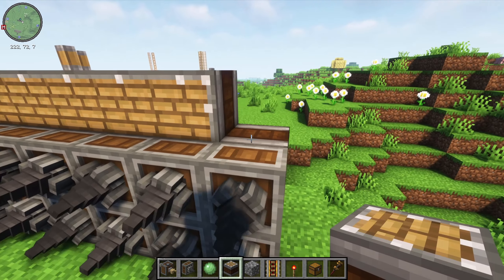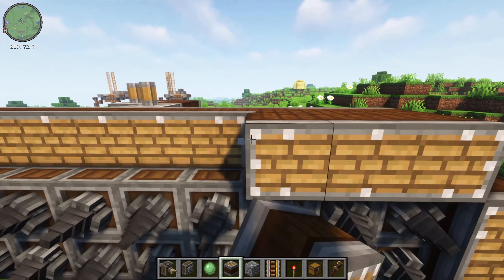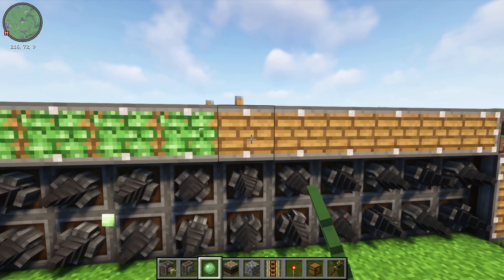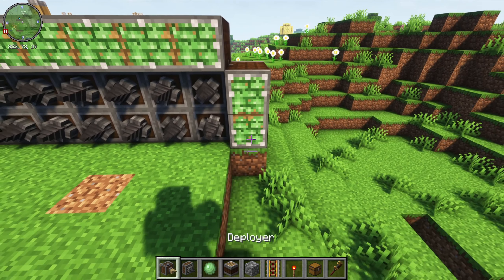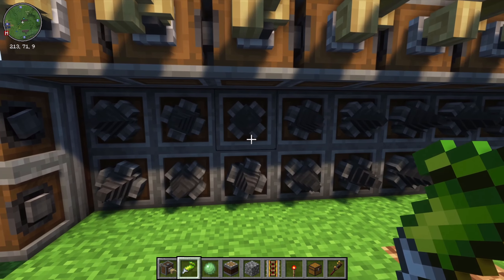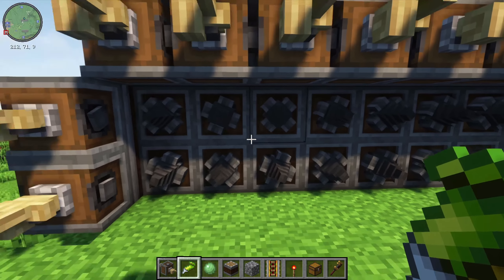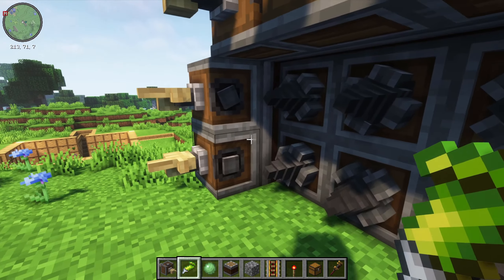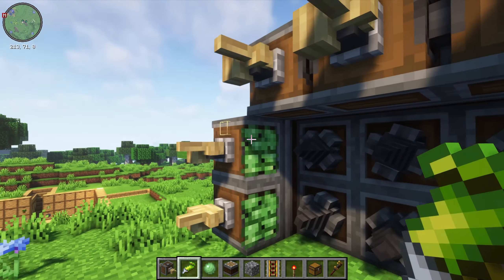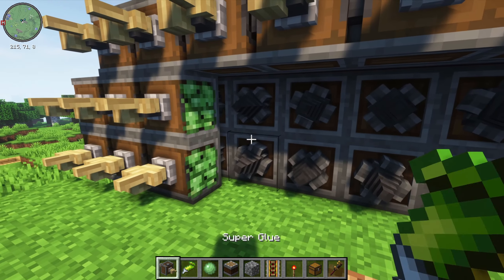Directly behind the drills build another layer of linear chassis — you can skip the corners to save materials. Come along the top and along the sides, then do one more layer out just like this along the top and the other side as well. Slime each of the chassis you just placed, and put deployers on these facing towards you. Now we need to put deployers in front of each of the mechanical drills. The drills will not break the deployers — once this becomes a cart contraption the deployers will simply pass through blocks while the drills break them.